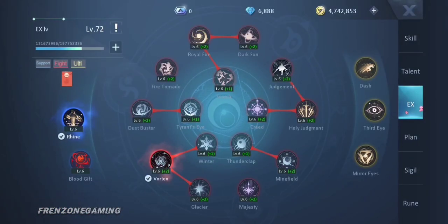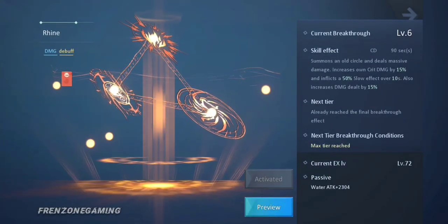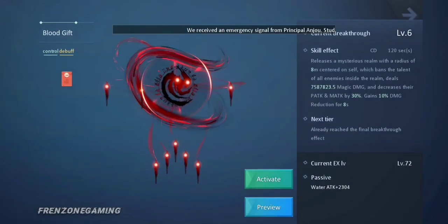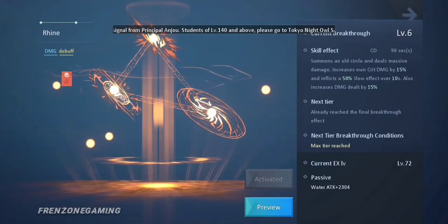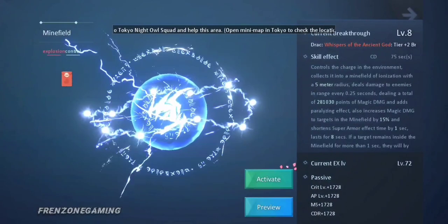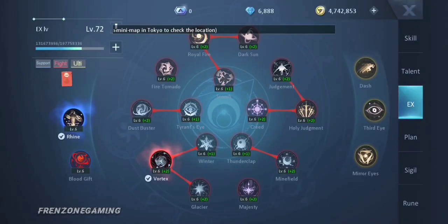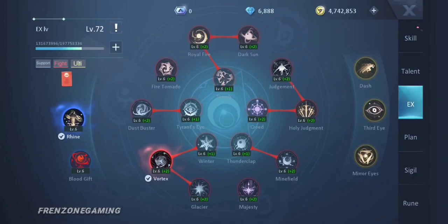For EX, Ryan is the best all-around - it increases your damage and is useful for both PVP and PVE. If you want to go defensive, you can try Blood Gift, but I don't see it as great compared to Ryan. For the other EX slot, Minefield is one of the best - it can remove your opponent's super ammo and help you stone them. Dust Buster is another good option to be more tanky.